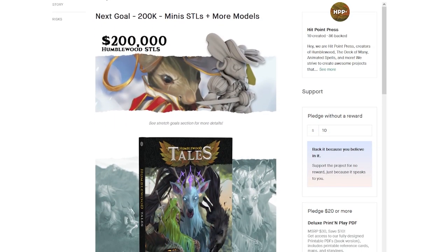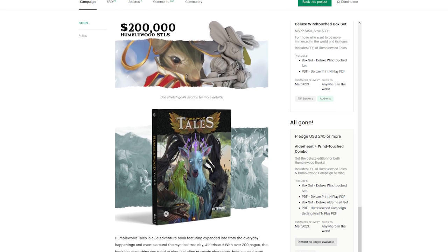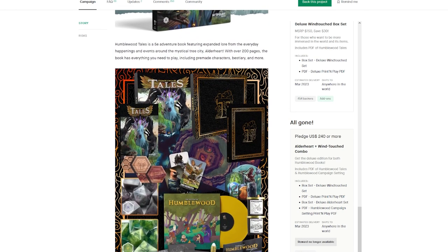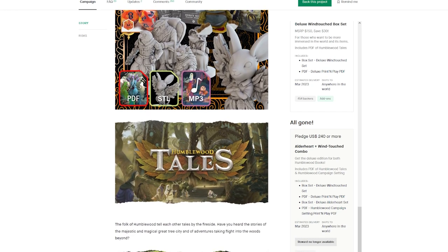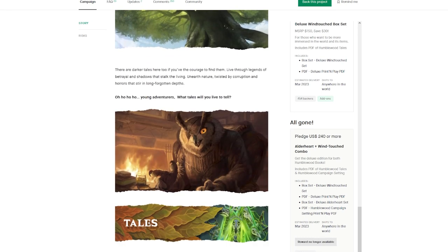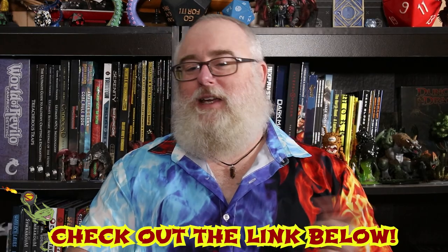Before we jump into our picks for the feats, we'd like to thank our sponsor, Hitpoint Press. They run these premium Kickstarters and always do really well because they put a lot of love, attention, and care into their products. Humblewood Tales is a 5e companion book to the Humblewood campaign setting, featuring expanded lore from the everyday happenings around the mystical tree city, Alderheart. With over 200 pages, this book has everything you need to play, including pre-made characters, a bestiary, and more. Gather your party and embark on five incredible Humblewood adventures for levels three through eight. We'll put the links in the card and the description below — do yourself a favor and check out that Kickstarter from Hitpoint Press.